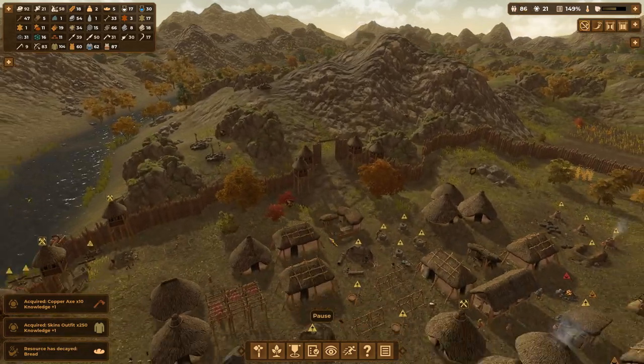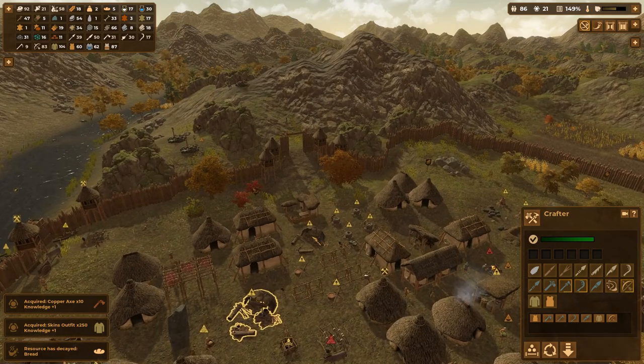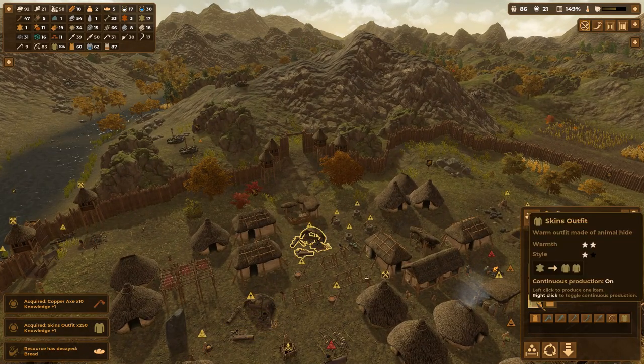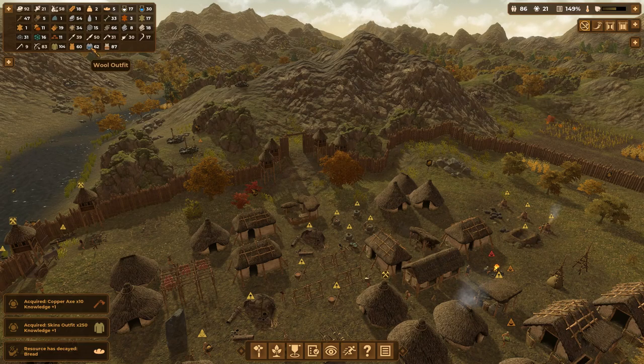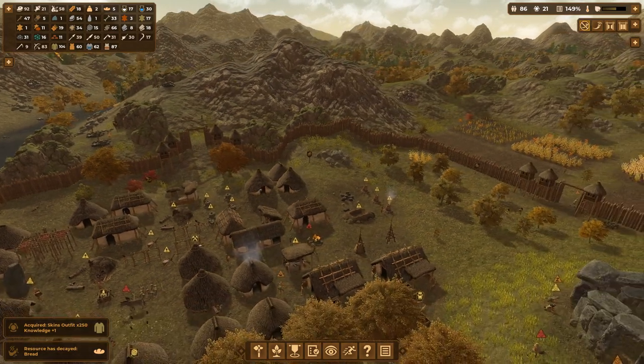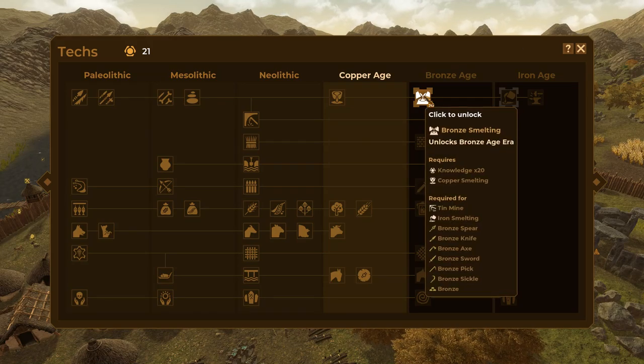We are now up to 20 knowledge. Something I'm going to do is go ahead and turn off the skins outfit. I am tired of them using up all my valuable leather on clothes that are kind of worthless at this point. Hopefully we have enough wool that we'll continue making outfits out of that. But this should last me for a good long while. Shall we move on to the Bronze Era?